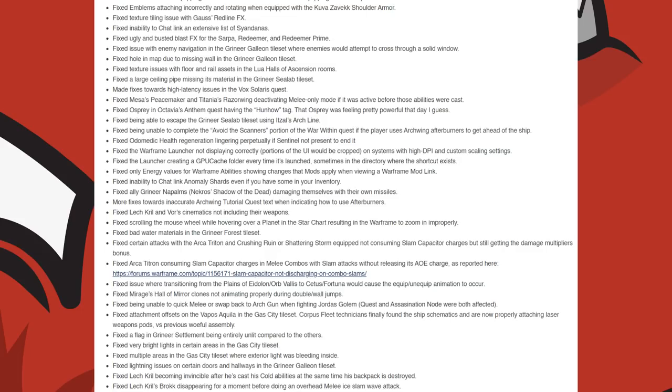They fixed Mirage's Hall of Mirror clones not animating properly during double jumps or wall jumps. They fixed being unable to quick melee or swap back to the Archwing when fighting Jordas' Golem. They fixed an attachment offset on the Vapus Aquila in the Gas City Tileset. They fixed a flag in the Grineer Settlement Tileset being entirely unlit compared to the others. Very bright lights in certain areas of the Gas City Tileset, and multiple areas where exterior light was bleeding inside.